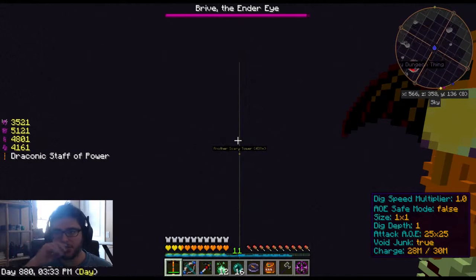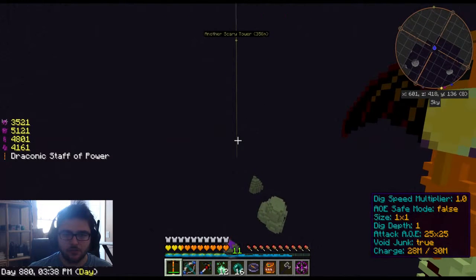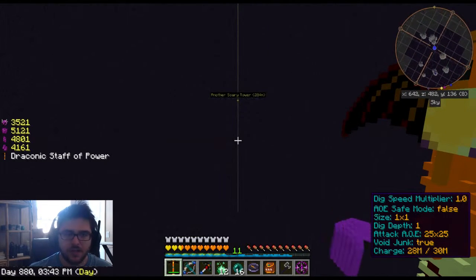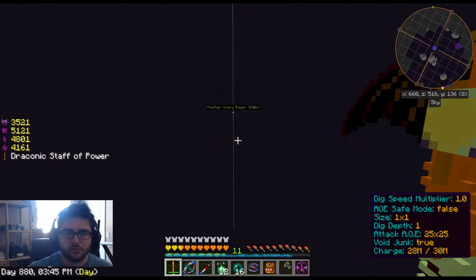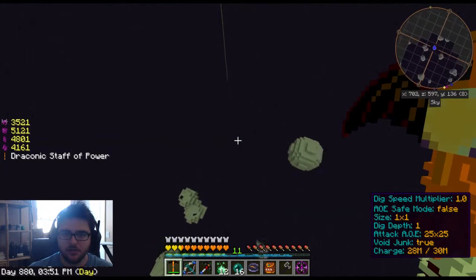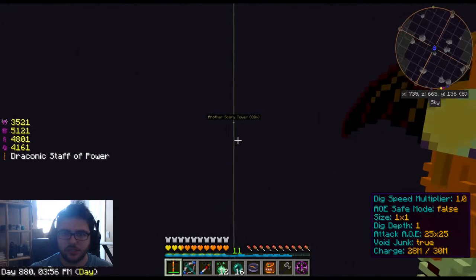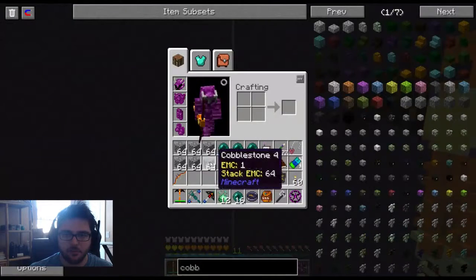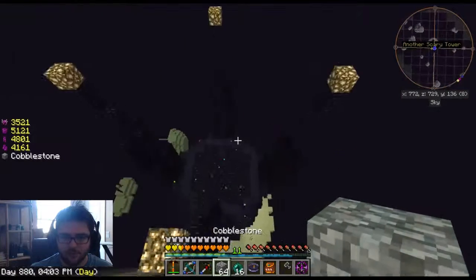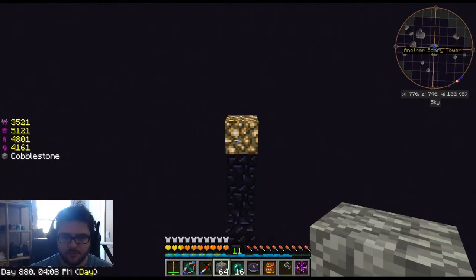That's another 500 blocks — that shouldn't take us too long to get out. We're going to kill this guy because I don't even care. Another 250 blocks shouldn't take too long to get over there. Let's see what this guy's all about. I brought all this cobblestone so that I could seal up the top so the endermen would stop falling on our heads.